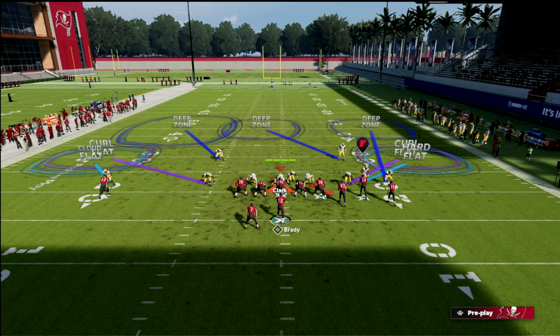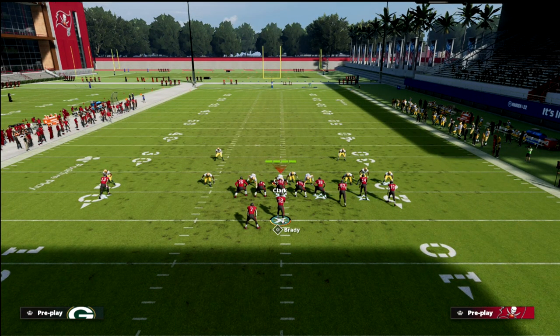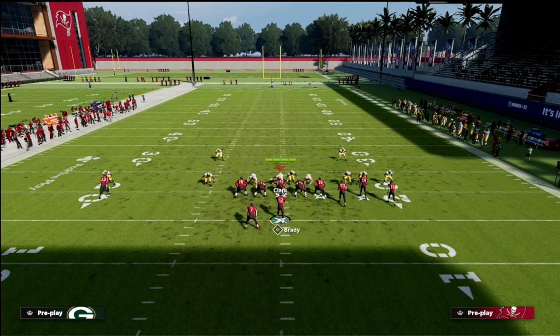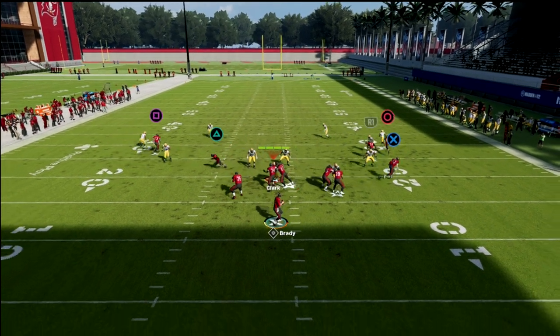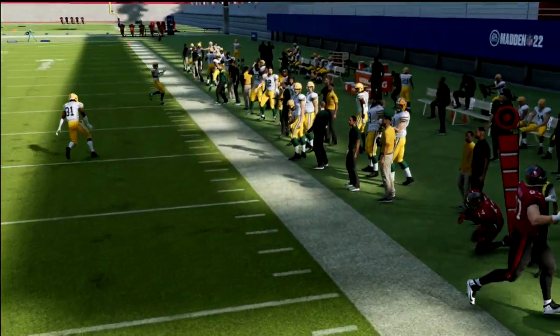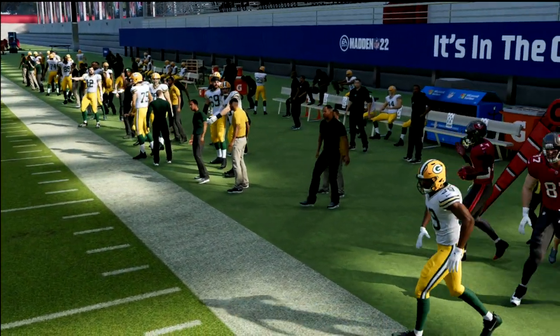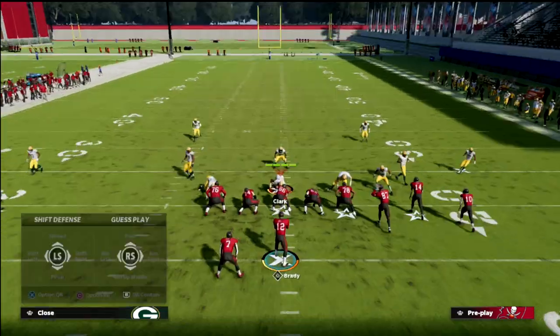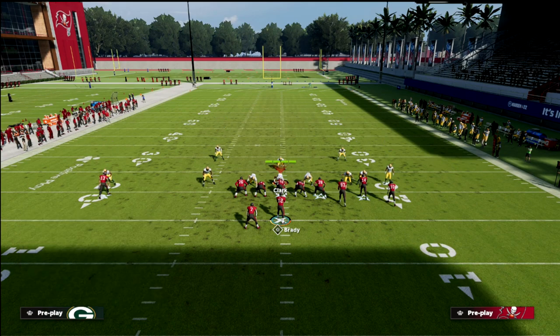What I want to show you is how good this is against double Mabel coverage. The only adjustment I make is putting the running back on an out route. Quick snap the ball and you'll see this out route gets in between the zones on the right side of the screen. If they have a 25-yard flat and a 5-yard curl flat, this play exploits that gap.